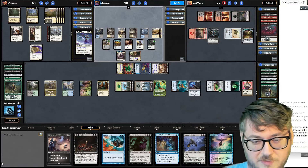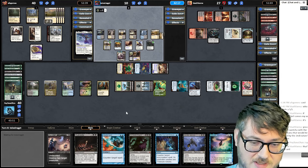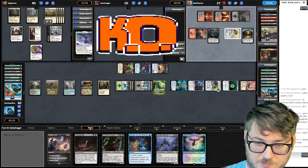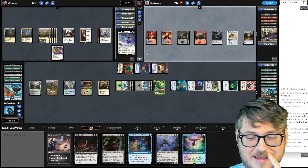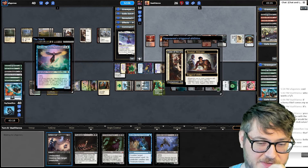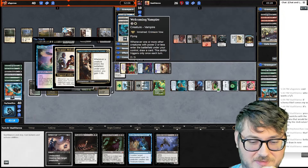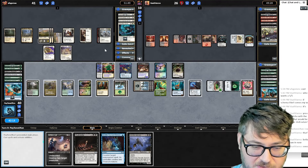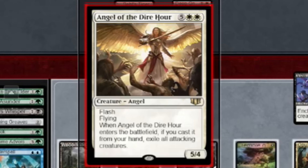Going for the Talisman play. Even if he tutors for a board wipe, he would need to interact with me twice on the stack. If he wants to keep it — Sun Titan. Going for Out of Time, so I gotta counter this. And he surrendered. I don't think I've ever seen a white player interact at instant speed as much as I've seen this player do. You can make my dude bigger — this says Flash. Take advantage of my up mana — the Flash works nicely with the Coach is welcome.